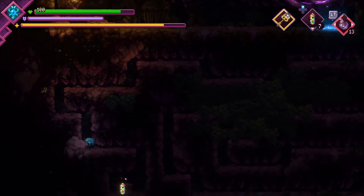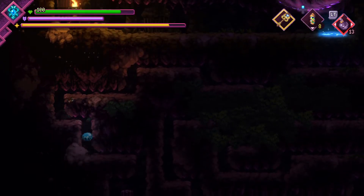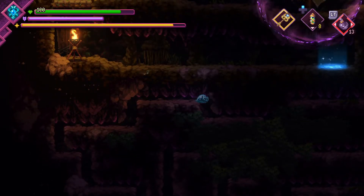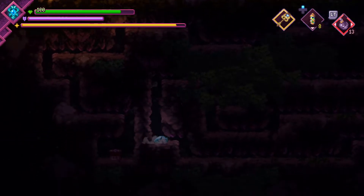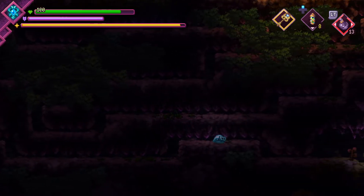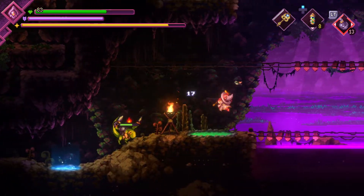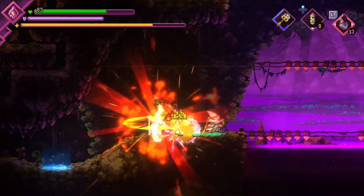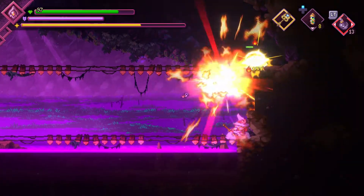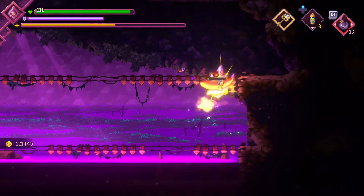Looks like we're getting up to some more geckos and toad sages. I do wonder how much more there is to this swamp — I feel like I'm going at a pretty good pace. Okay, fire! Miss with my explosions but then kill the toad — that's not a toad, that's a gecko. Do I not understand my amphibians?